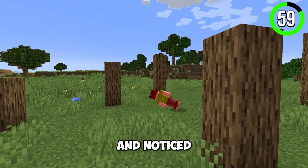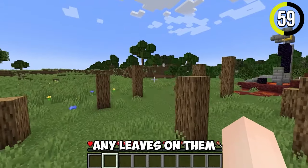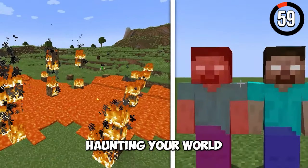Have you ever wandered the Minecraft world and noticed something weird? There are trees everywhere, but they don't have any leaves on them. Well, according to players, Herobrine is haunting your world.